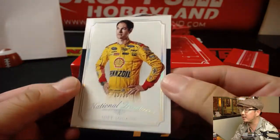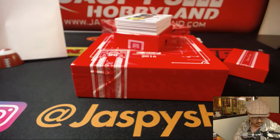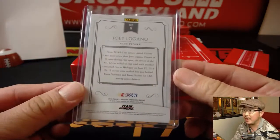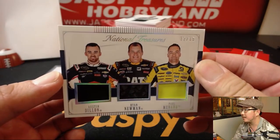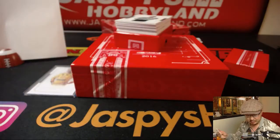We've got Joey Logano, 13 out of 20. Number three, Scott McNulty. Got another triple relic that I don't have to randomize — that's what I love about number block breaks. Austin Dillon, Ryan Newman, Paul Menard, 12 out of 15.